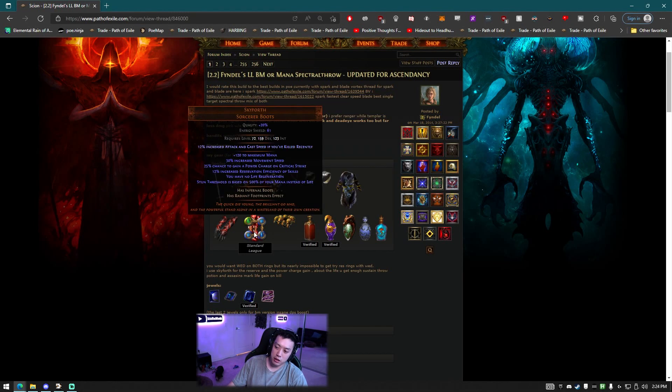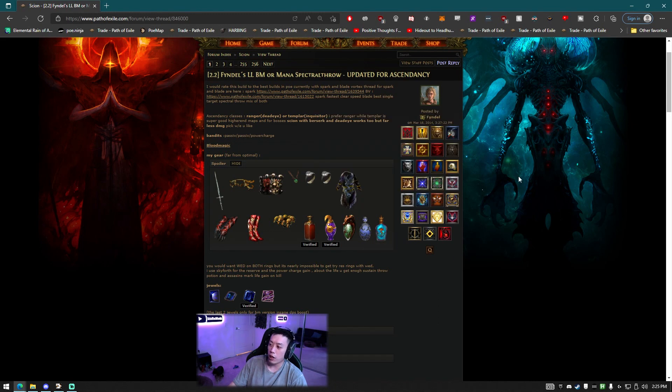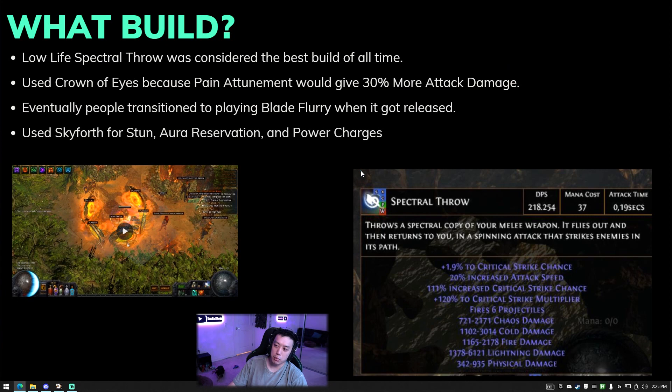Skyforth's stun threshold is based on 500% of your mana, and you'd also have some reservation efficiency — called reduced mana cost back then. If you want to see the most broken flask I'll make a video about it in the future. The flask had 30% of lightning damage leeched to life and mana, and life and mana leech are instant during its effect. This is pretty much the reason no one used claws — you had insta leech every single time you attacked, leeching your life to full.